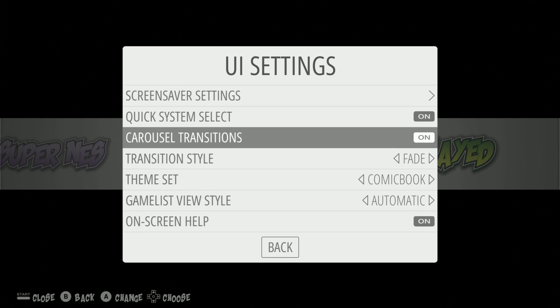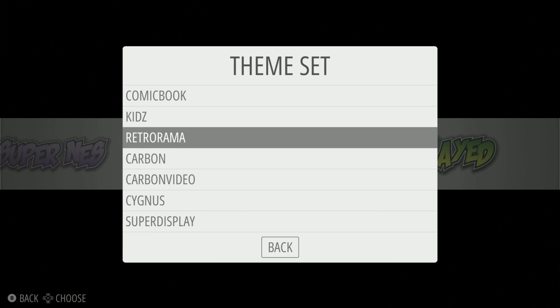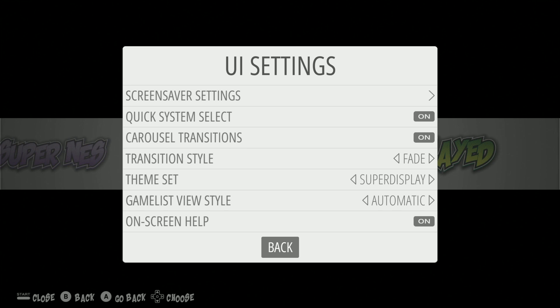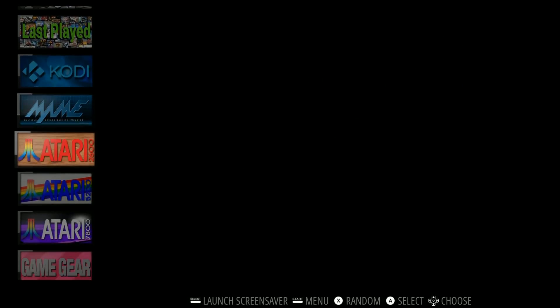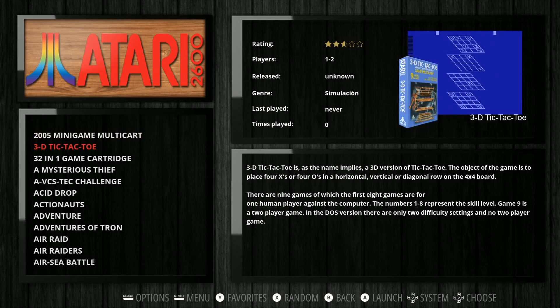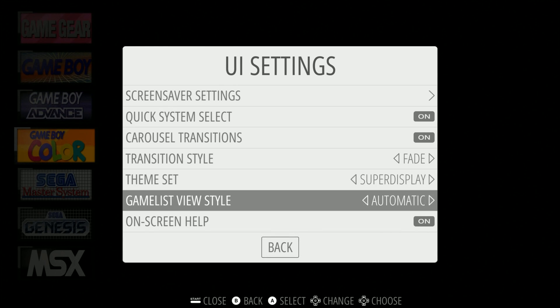The other thing I really like is changing the theme. There are a lot of themes on here — Retorama, which is awesome, and then also Super Display. Retorama is awesome, by Phil's Doodles — really beautiful. I've done some videos on that one before. The Super Display is kind of in a track mode and it just looks really good.